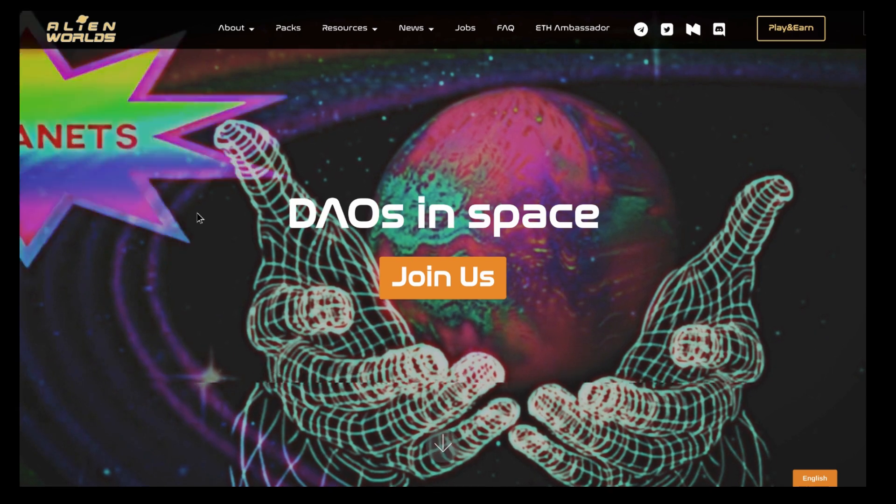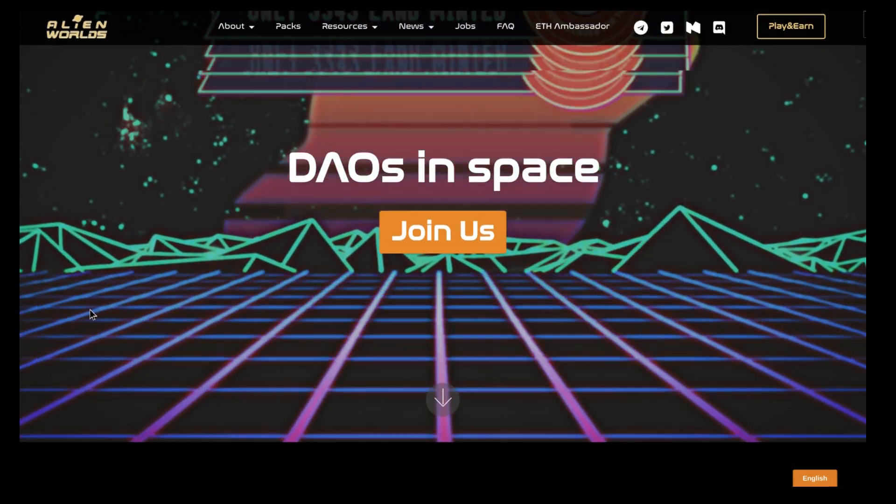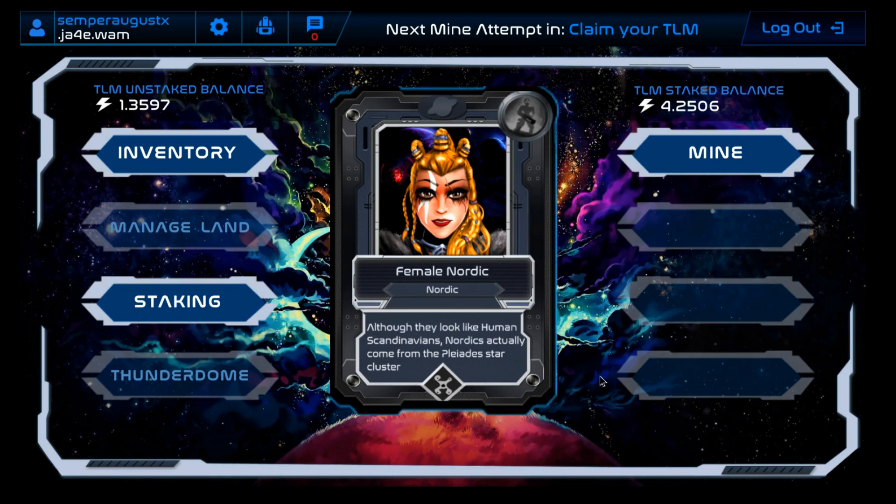Now we're in the game itself — pretty cheesy, kind of 80s graphics going on here. I've logged in so let's look at my account. It's running on the WAX blockchain, which is a version of the EOS blockchain. One advantage of WAX is it's very easy to set up wallets — what they call a cloud wallet — using social media like Google or other networks, or you can create your own email and password. There's no complicated wallet setup.